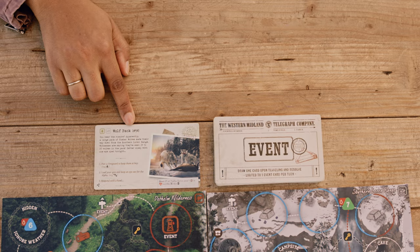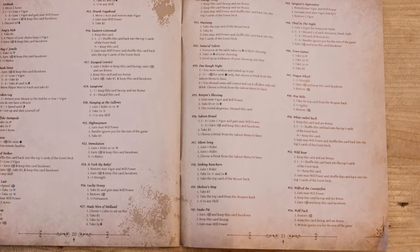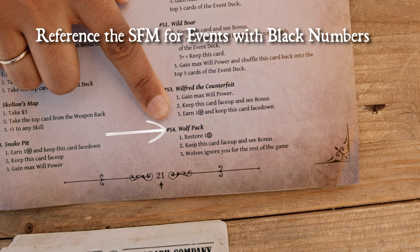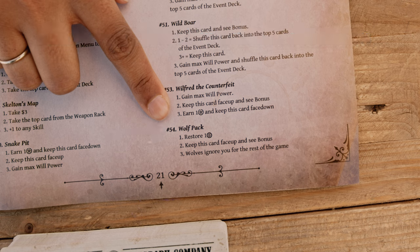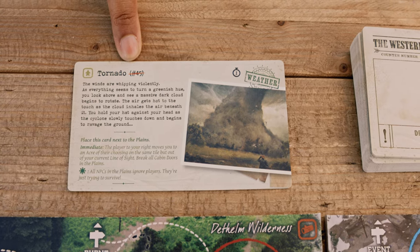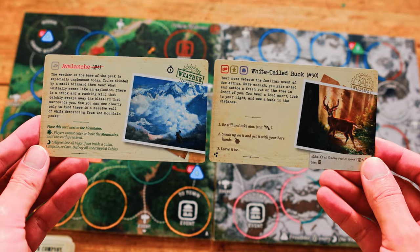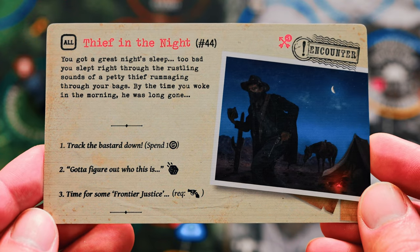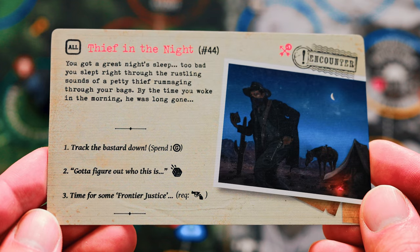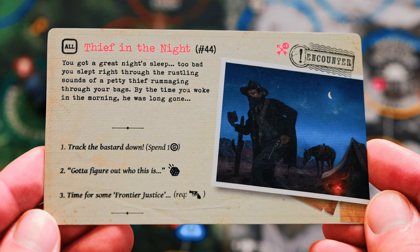If the location matches, continue reading left to right and top to bottom. Look at the event number: if it's black, read it aloud and another player opens the Standard Field Manual (SFM) to the event references on pages 20–21 — the SFM player must not read any results until the event is resolved. If the event has a red strike-through, it's not in the rulebook and there's no need to open the SFM. For both types, read the rest of the event card aloud and follow the instructions. Events with black numbers offer several options — choose one, inform the SFM player of your choice number, and they read only that result aloud without revealing others.